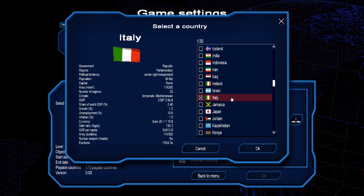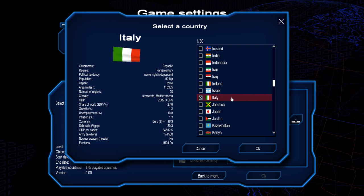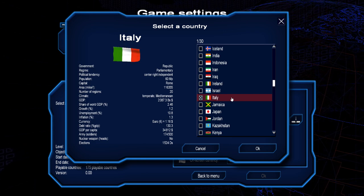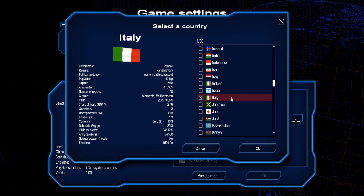Hello and welcome. Here we are with Geopolitical Simulator: Power and Revolutions 4. We have Italy, as from a request — I thought, why the hell not.